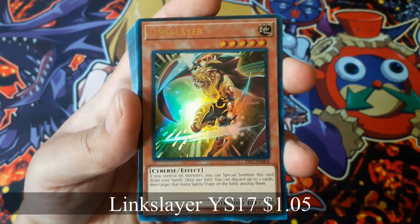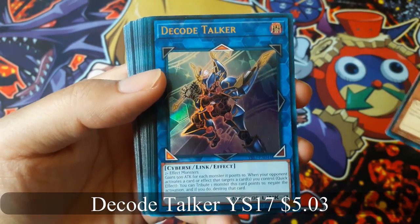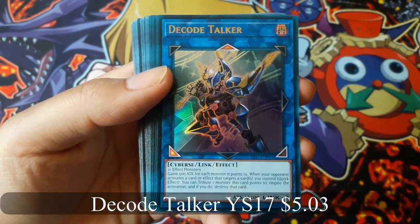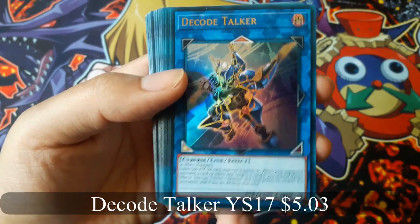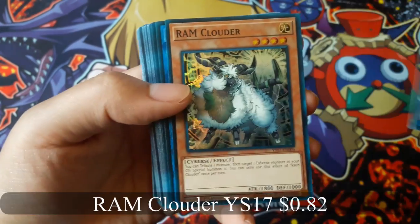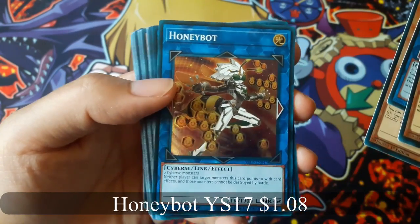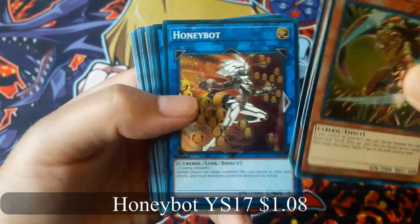Link Slayer is a pretty good card for Cybers. The Code Talker — that's a really good Link Summon monster. If you haven't already gotten some, that's a good one. Ram Clowder, Honeybot — that's a pretty good one, but it's really only for Cybers.